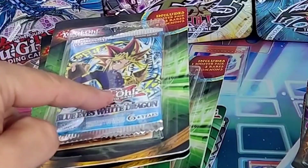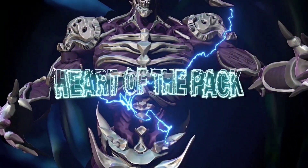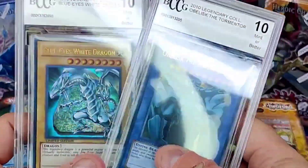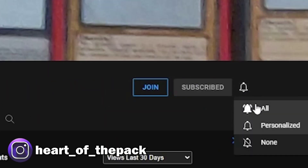Hey guys, today we're gonna do very good old blisters versus very good new blisters. I'm gonna give away one Blue Eyes and one Obelisk red card to one lucky winner. Make sure to subscribe, like the video, follow me on Instagram, and let me know in the comment section below.